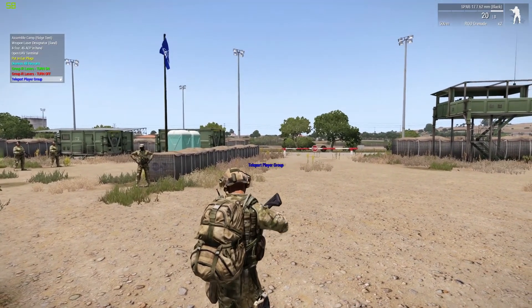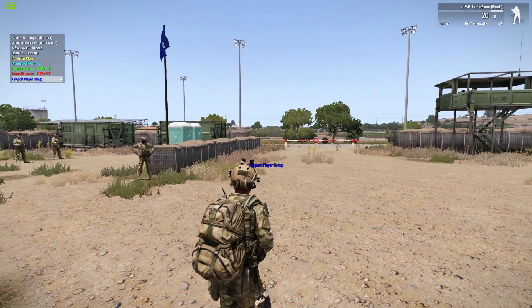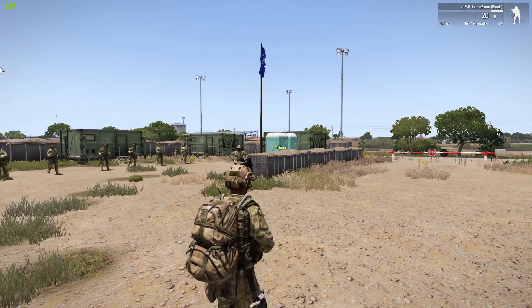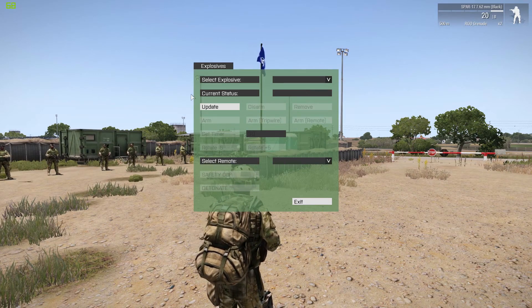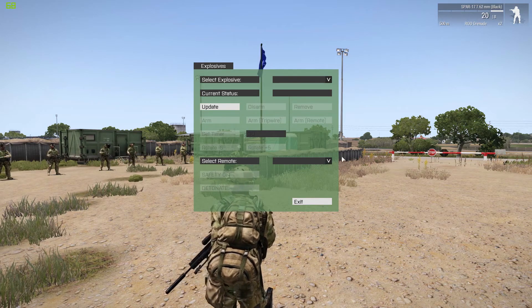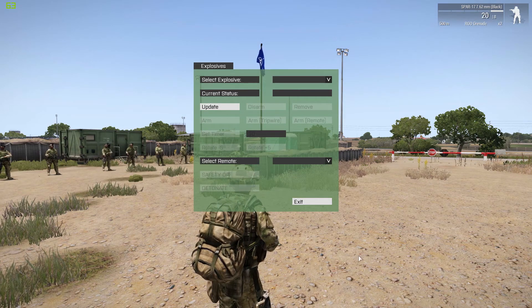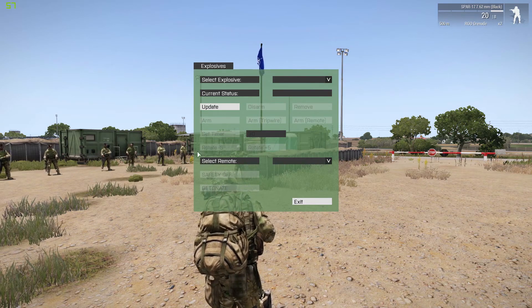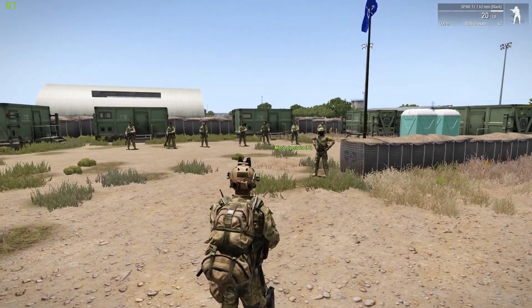I've also added in a bunch of other little actions here. Most of them are pretty self-explanatory, like put in earplugs, turn on IR lasers, and teleport group. But there's also this one I want to show you — it's called explosives interface. This isn't something that I made; I got it off Armaholic. I can't remember off the top of my head who made this script, but I'll put the author in the description below. It's just a really cool explosives interface — not quite as complicated as something like ACE, but it's pretty good. It allows you to select different explosives, set up timers, and it makes everything look and feel a lot more realistic.